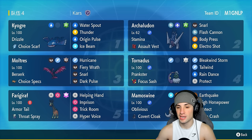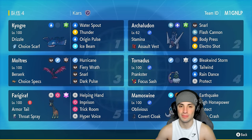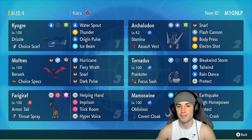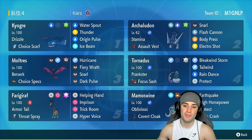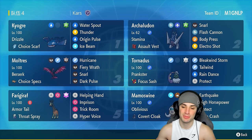You cannot go wrong with Tornadus whenever you're using a Kyogre team. Our final three pokemon on today's team are Moltres, Frigibax, and Mammoswine. Moltres is rocking Choice Specs — another big-time special attacker. Frigibax has Imprison and Trick Room to cancel out and counter trick room teams.